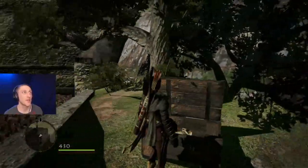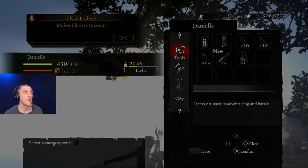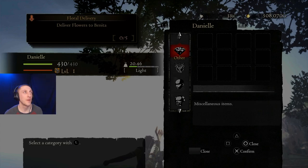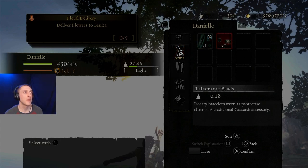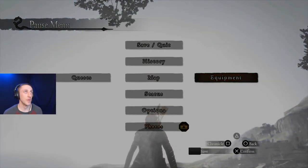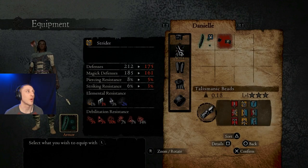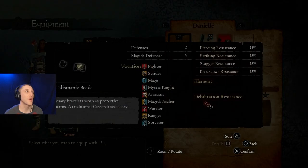There's chests hidden all over this town. Talismanic beads - rosary bracelets used as protective charms, a traditional Casardi accessory. I don't think it's going to be as good as what we've got, of course. Oh yeah, way worse. But that's cool that you can just find it there, and anybody can use it.